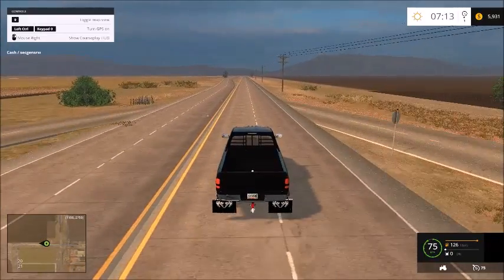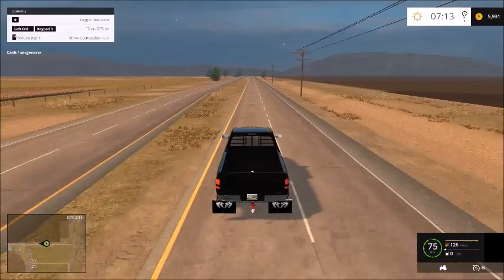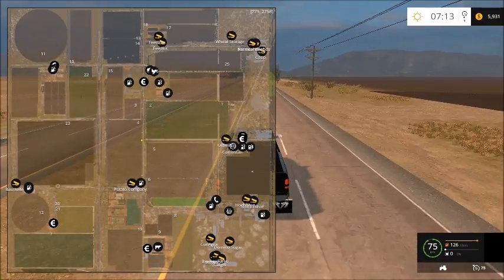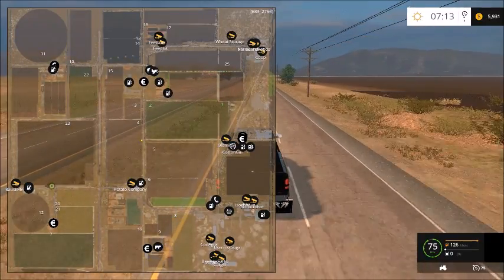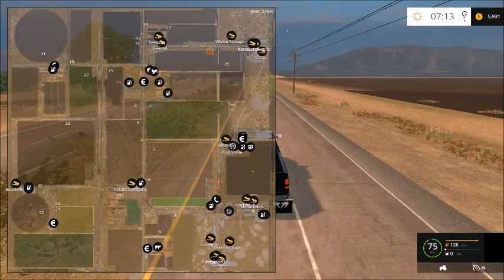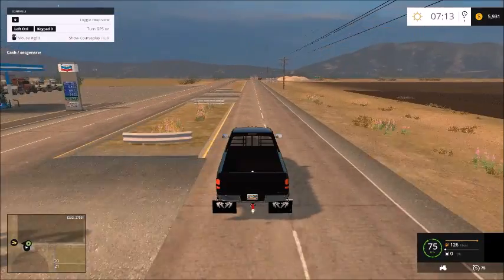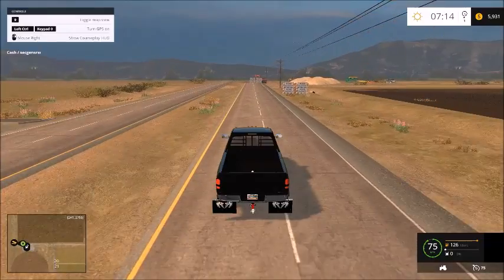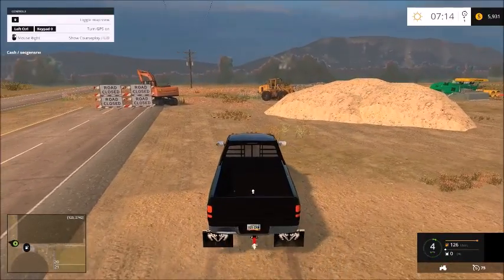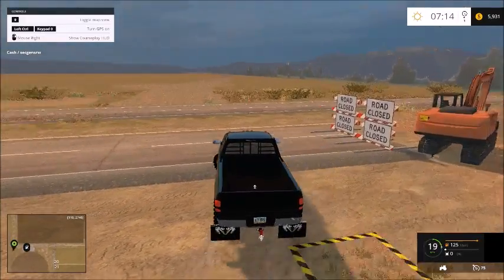This is a pretty good size map. Field one and two are the only fields we own, besides the grass field behind the farm and maybe the field behind it. I have no idea what that field across from field one has in it.